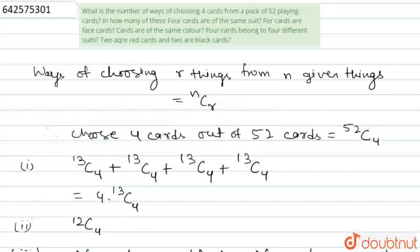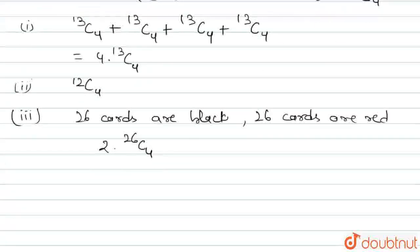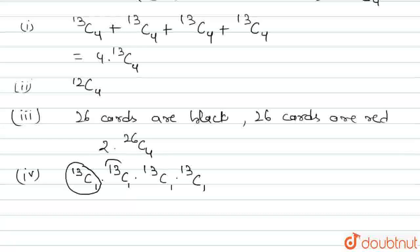The fourth part asks: in how many ways do the 4 cards belong to 4 different suits? As discussed, there are 4 suits with 13 cards each. If each card belongs to a different suit, we must select exactly 1 card from each suit. So the total number of ways will be 13C1 × 13C1 × 13C1 × 13C1, choosing 1 card from each of the 4 suits.